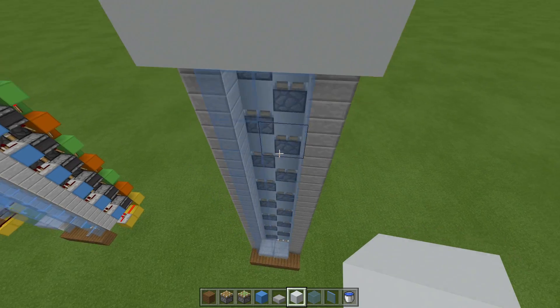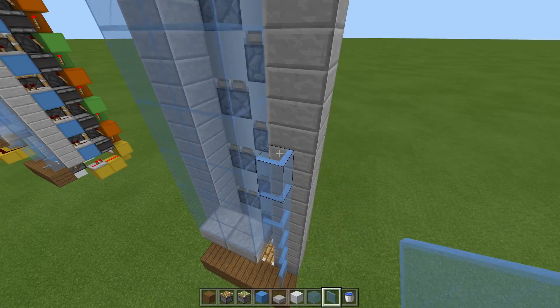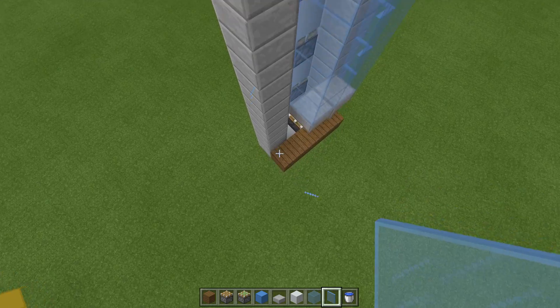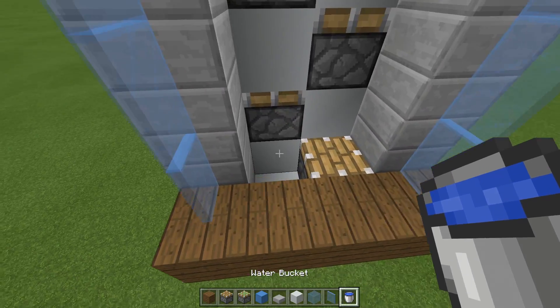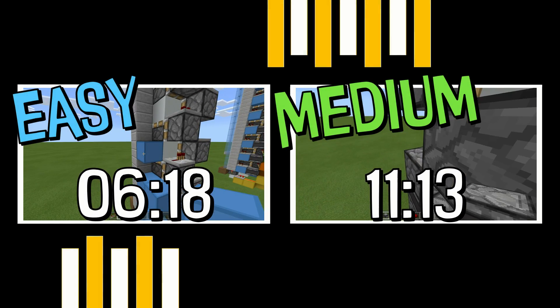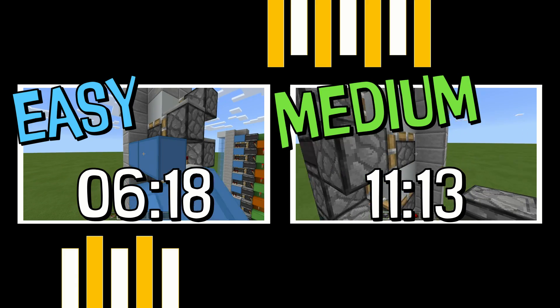It's completely up to you how you decorate it. If you really want to copy me you can place some slabs and some stained glass panes like this. And then lastly just grab a bucket of water and place it here. Now it's your decision - do you want to make the easy build or do you want to make the medium one? It's up to you - or just watch both, I don't mind.